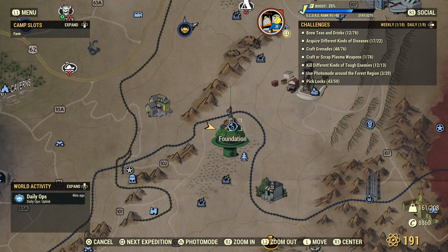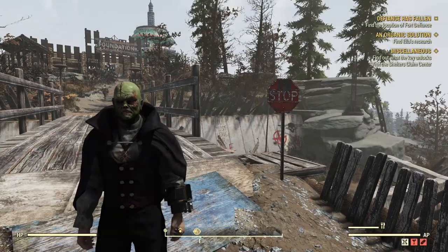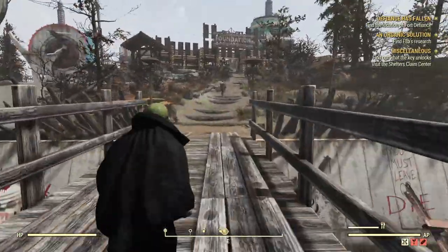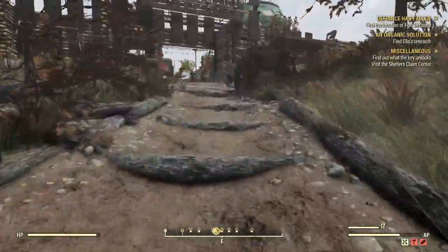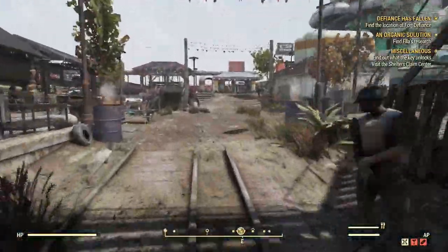So we're going to head over to the Foundation, as you can see here on the map. We're going to go and get a daily quest called Vital Equipment, which is given to you by a Ward in his little shack. Also a shout out to Aggie Ball — I'll put his channel link in the description — he was one of the first people to find this.